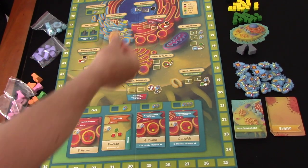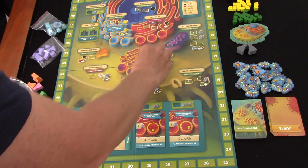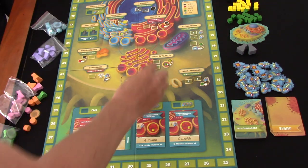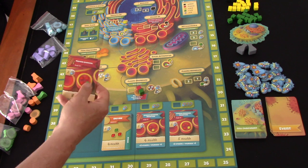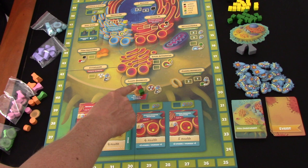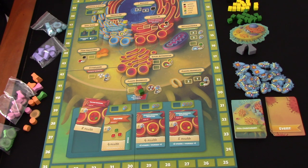When you come up here and place a worker, you're collecting some of these proteins and moving down, adding some carbs. Once you get them down here and you're building the cell, this is what completes it. You need, in this case, two energy, three proteins, and one carb sitting on one of these transporter vesicles.